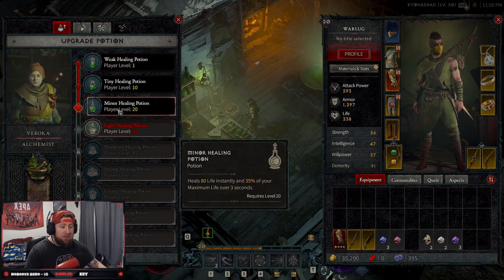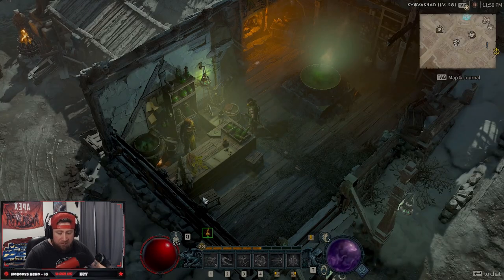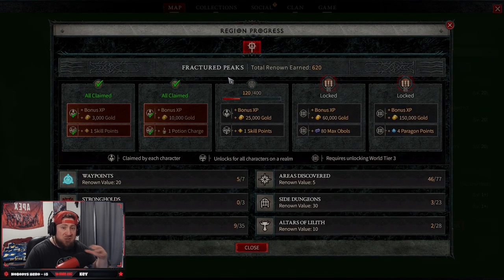The one thing I don't like is the very small limitation on potions, but the increase in how much health it restores scales very well. You start off with four potions, and you can look at your Fractured Peaks renown — each act has renown you can earn, which lets you claim rewards. At 300 renown you get another potion charge, giving me five total.